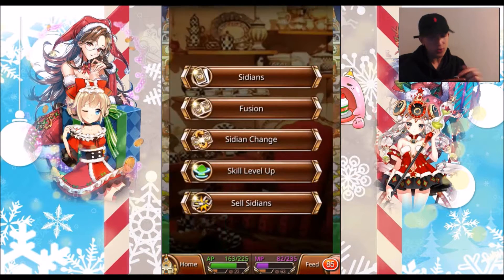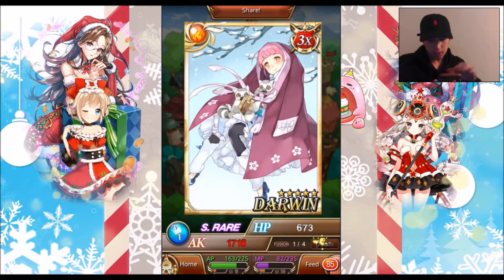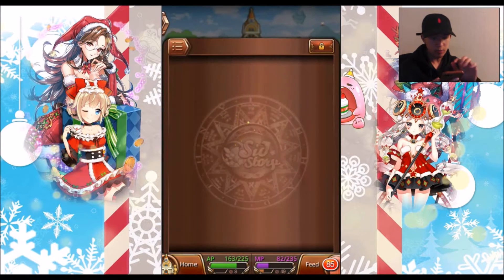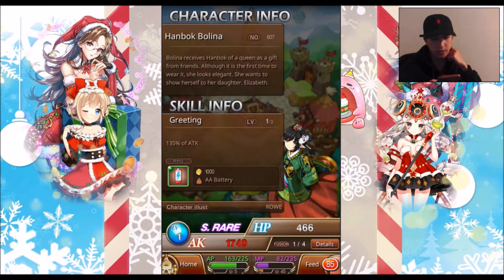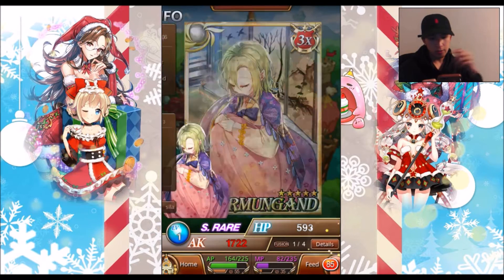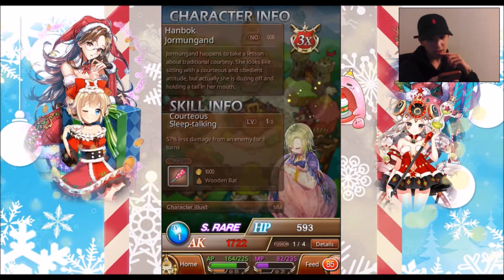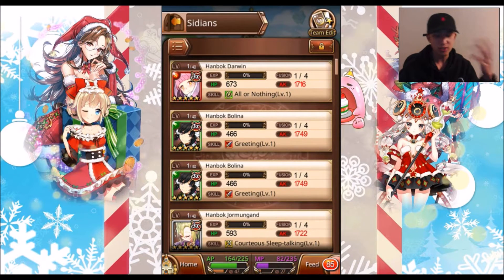So I'll just show you guys what they do as well as their abilities real quick. Hanbok Darwin is fire and she's a healing type Sidian. Here's Hanbok Bolina, she's green, and her ability is plus attack — is that a typo? And for the last one, Hanbok Jormungand, she's normal or gray or whatever, and she is a damage reducer. Those are the three new Hanbok Sidians. I got all three in five pulls, which I'm pretty happy about.